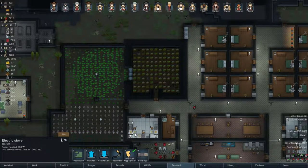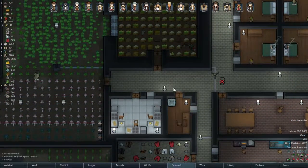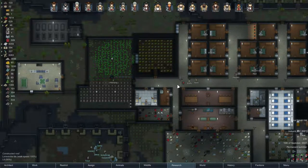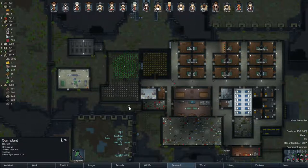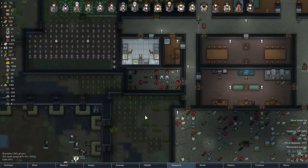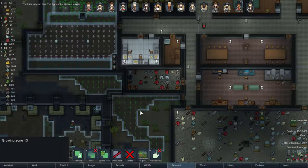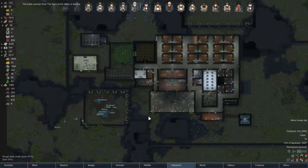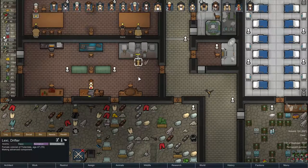They've started making simple meals but they just can't fit them in. Oh good grief - now we've got the opposite problem, we've got so much food we can't contain it all. We're not gonna go hunting for a little bit. Lexi is making another advanced component - great!